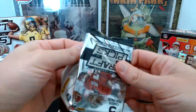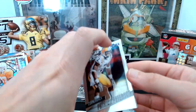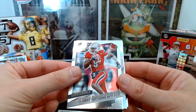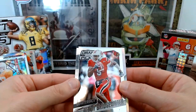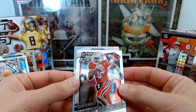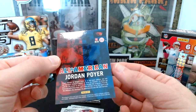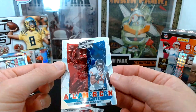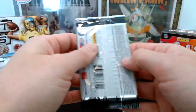Prism pack six: Patrick Peterson, Teddy Bridgewater, Lyle Collins — he's still in the league — David Johnson, still in the league, and a silver Jordan Poyer. It doesn't have the rookie emblem but I believe that is a rookie-year card. Very nice.